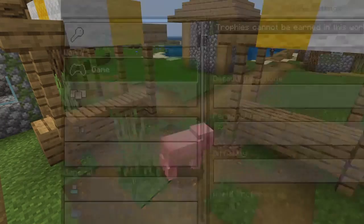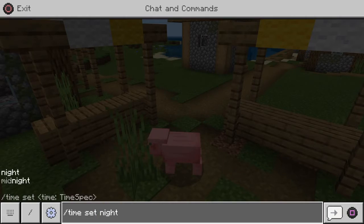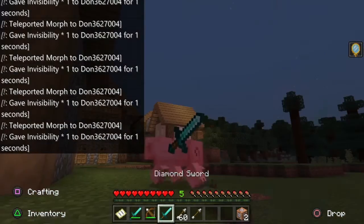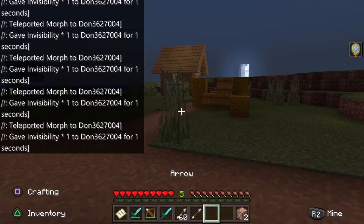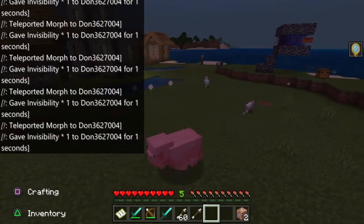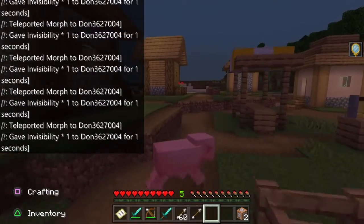Now we need to change the time to night. We're going to survive the night as a pig. There are a few things we can do as a pig: swing a sword, shoot crossbows, and we have arrows. I just dropped the shield which I need to find again. That's what happens if you're too far from the command block — it breaks away instantly.